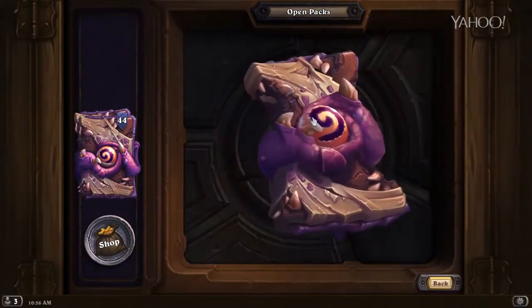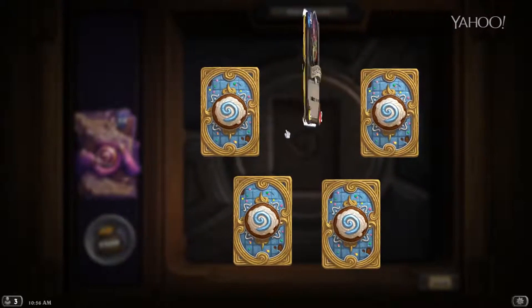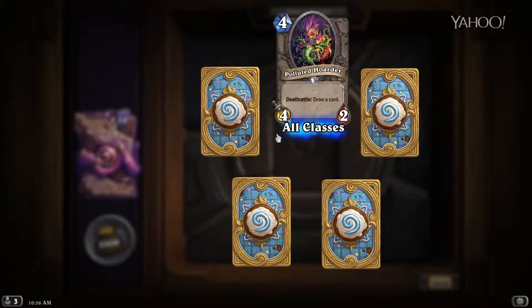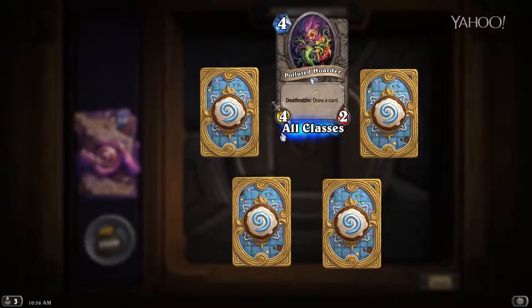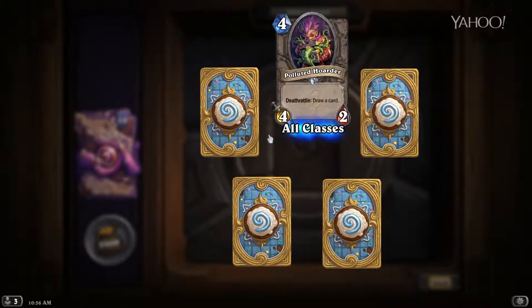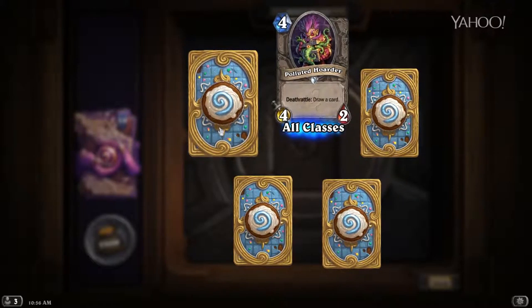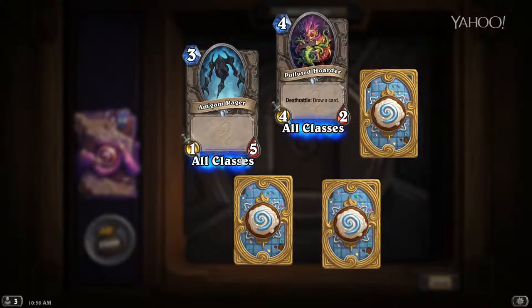Moving on — 45 packs left. Polluted Hoarder — four mana for a 4/2, Deathrattle: draw a card. This is Loot Hoarder but polluted — get it? Draw a card is always amazing for losing a creature, but four mana for a 4/2 is a little expensive for the stats. It's okay — solid arena card. Am'gam Rager — this is Magma Rager backwards, get it? It's a 1/5.